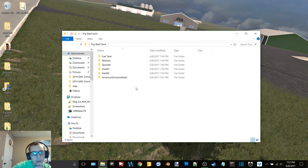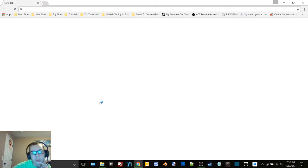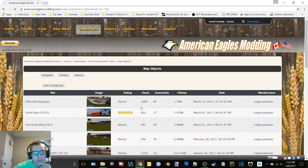We got the American hog and beef barns. I might put that building on there. Let's go to American Eagles Modding and look at some buildings — this is usually where I go to find buildings. Map objects.